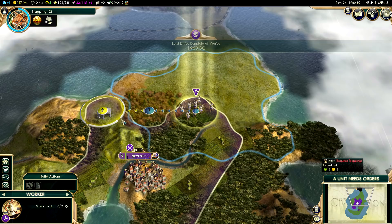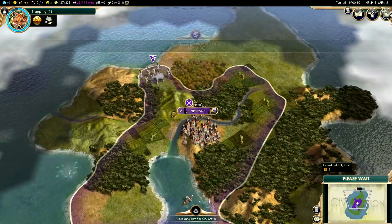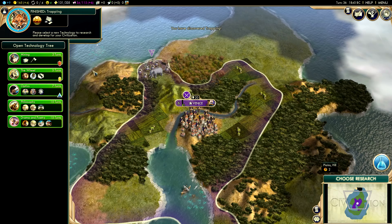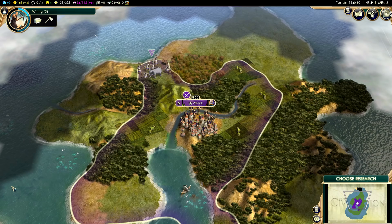Let's move the worker over toward those elephants. By the time we get there we should be finished researching trapping. Trapping's been researched, so we're going to build that camp now, which is going to give us a boost to our happiness. There are only three techs left in the ancient era. We don't really need the wheel yet - roads aren't needed since we can't connect anything. I'm going to go ahead and do mining, which is going to allow us to build a mine on this hill and up our production just a little bit.